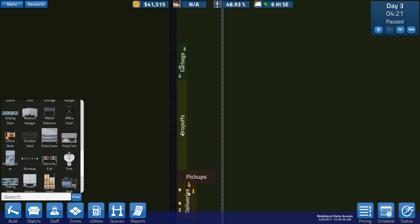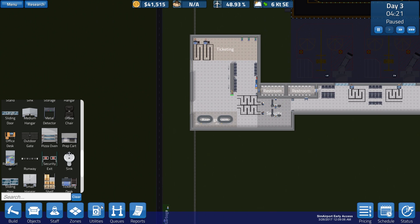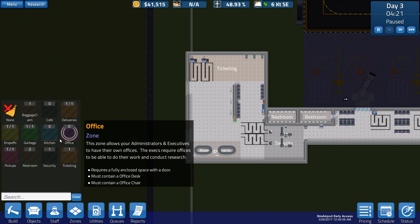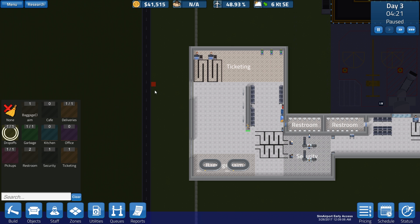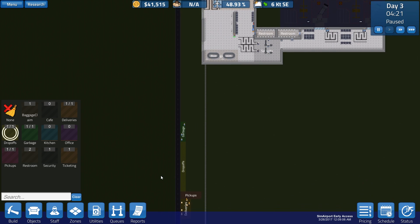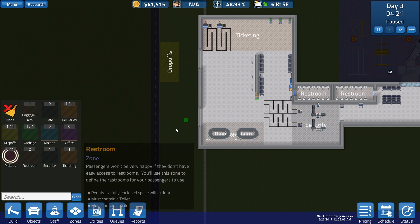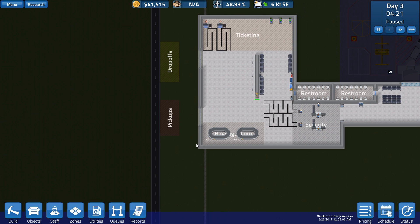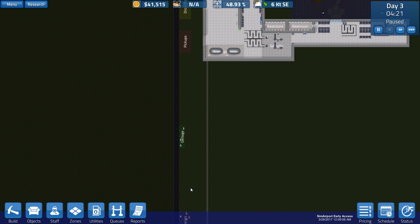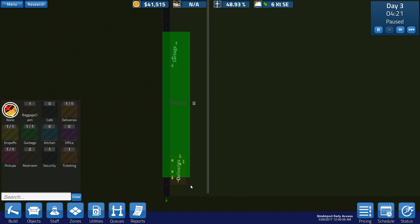The drop-offs and pickups are very far away, so those are probably the most important to move. Let's go ahead and make some brand new zones - we'll do drop-offs up here since they have to actually use a ticketing area. Drop-offs will go there and then pickups will go here. I don't know what the size requirement is for these things, but it can't be that bad. There we go, we got those, and then garbage and deliveries - I'll move these two as well.